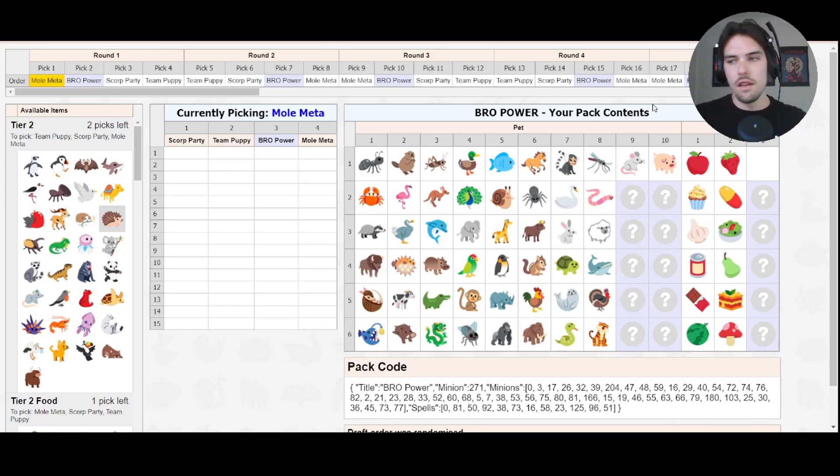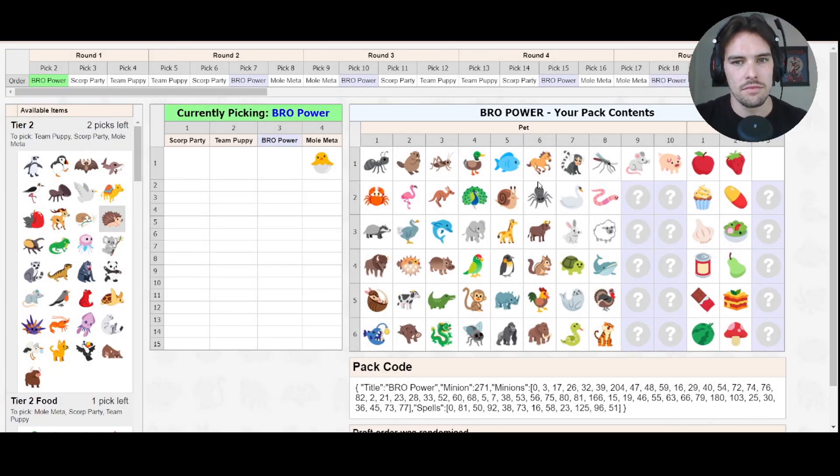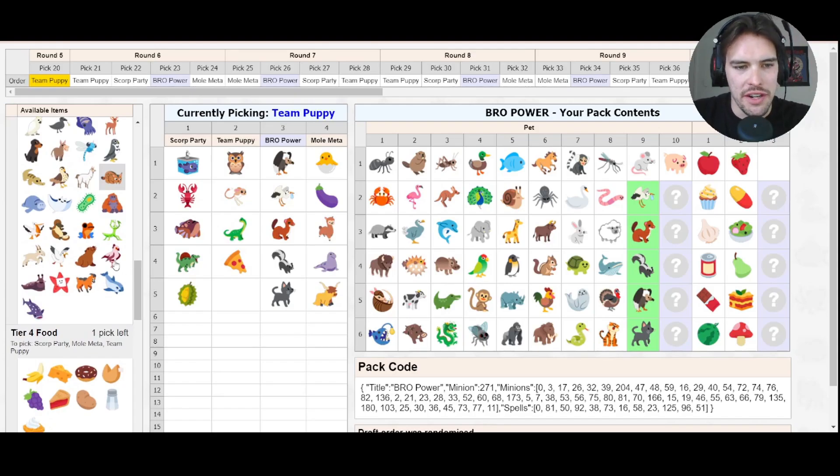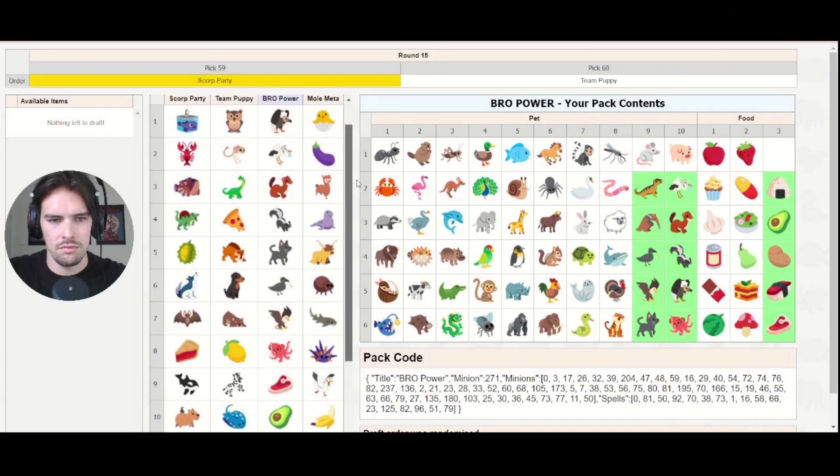You can see the base pack on screen - everything without a question mark we all shared, and then we had to draft to fill in the question marks. I don't want to spend too long on the draft, but basically the one really exciting thing that happened was a random friend popped in mid-draft - it was Sag. We all lost it. He was up at 4 a.m. before a tournament. Sag left, we completed the draft.